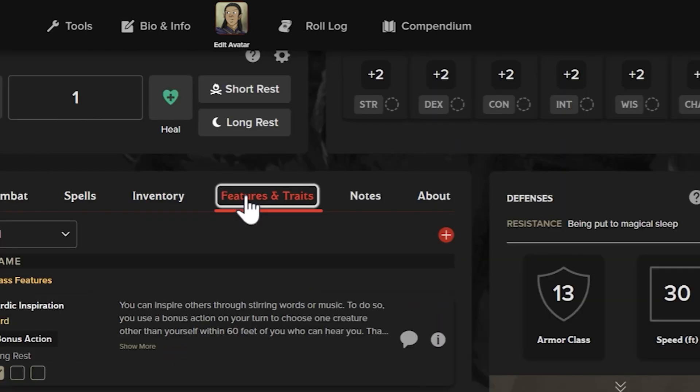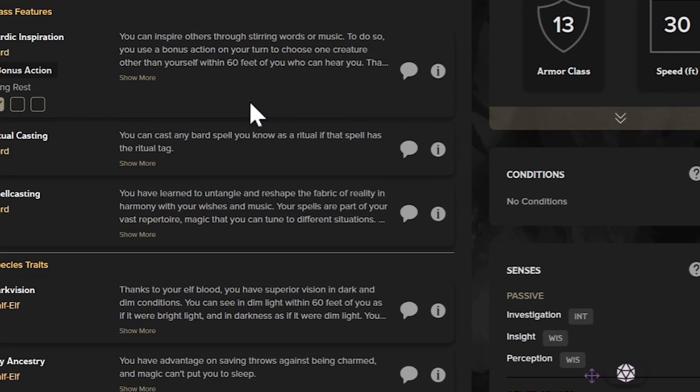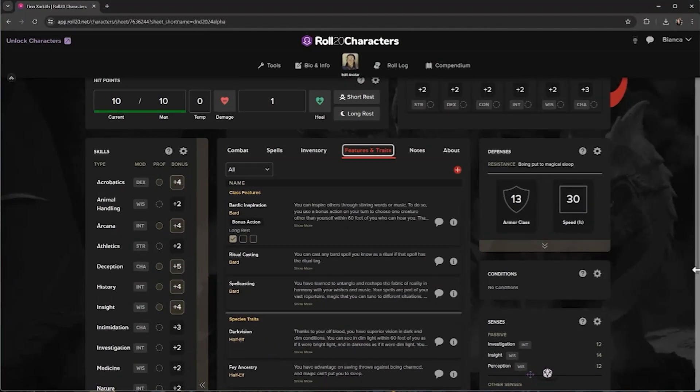Features and traits shows what you've learned from your species, class, feats, and backgrounds. For features that have a limited use, you can check them off to keep track.